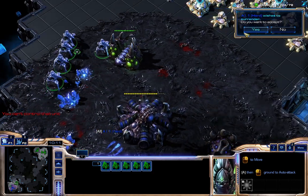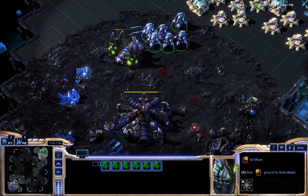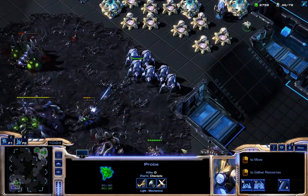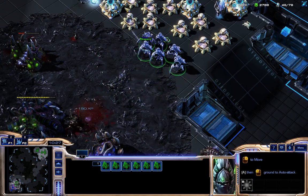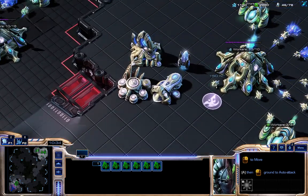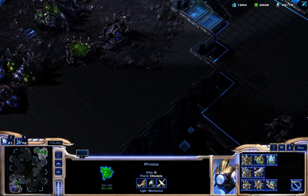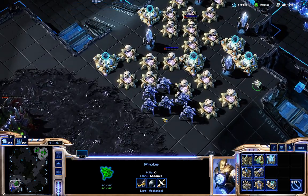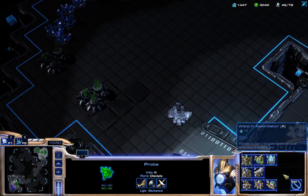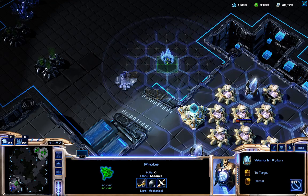If you're playing against a real person and they don't want to surrender, keep on building cadets. You have to build stalkers — or really, you can build whatever you want, even carriers. If you're playing against someone who takes bases quickly it might be hard, but normally if you have a lot of minerals, build cannons and go up. Build cadets there and they can't kill you because the cadets are there.